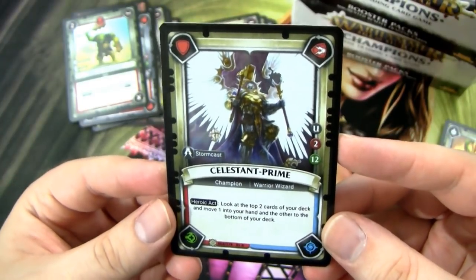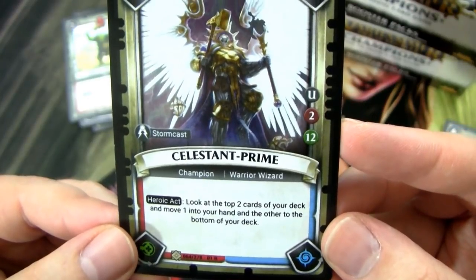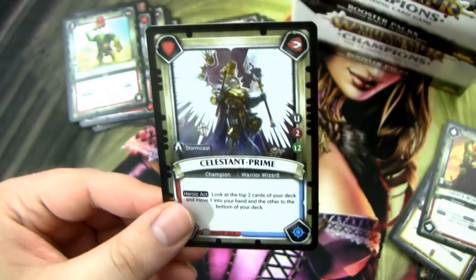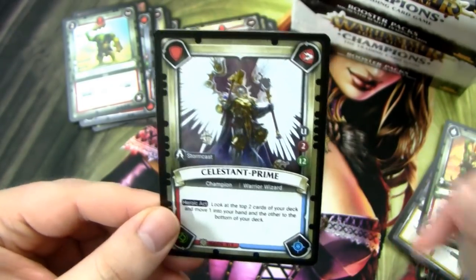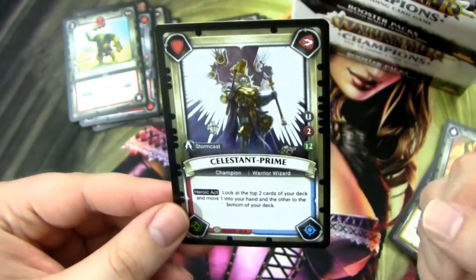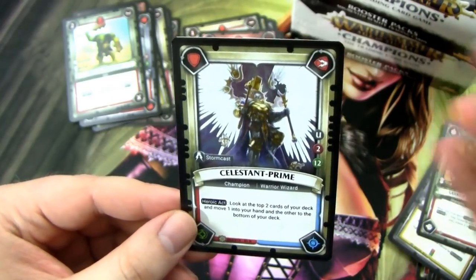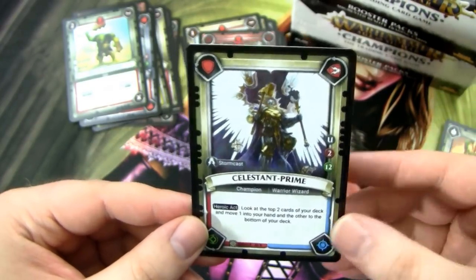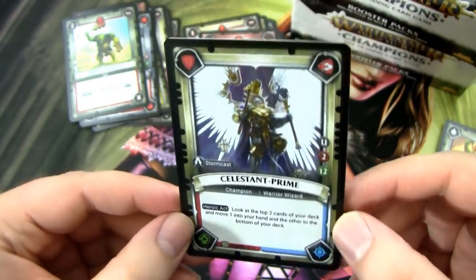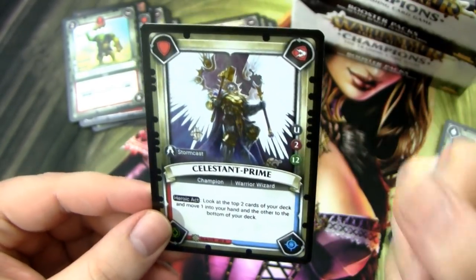I think this card is very, very good. I'm running it in my Stormcast deck. His Heroic Act lets you look at the top two cards of your deck, move one into your hand and the other to the bottom. So instead of drawing a card, you get to look at two and pick the best. You can do that before you even make your other action. So say you're in top-deck mode with no cards in hand — you can use this ability, look at the top two, pick the best one, and then play it. Instead of just passing, you can always draw a card and then play a card. I really, really like this card; I think he's really good.